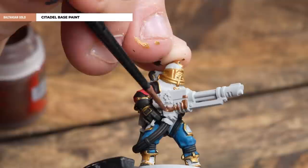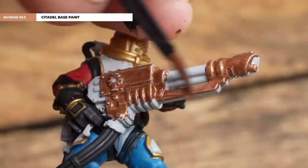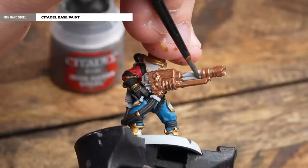Next, we're going to coat over the weapons using Balthazar Gold. At this point, don't be too concerned about neatness because we can always tidy it back up with a little bit of Ironhand Steel after. We're now going to apply Ironhand Steel over those silver details — you might want to do a second coat, just to be on the safe side.